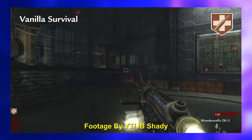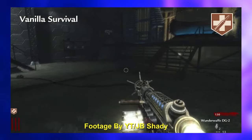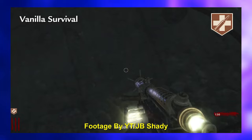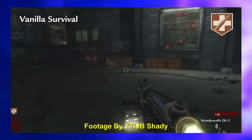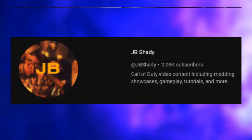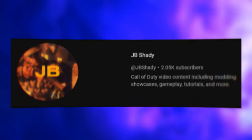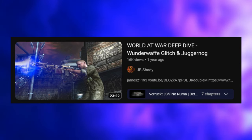Juggernog Wunderwaffe Glitch — one of the most infamous glitches in Call of Duty history is the World at War zombies Juggernog/Wunderwaffe glitch. If a player buys Juggernog on Der Riese and then accidentally zaps themselves with the Wunderwaffe wonder weapon, it's game over — even though the Jug icon is still displayed on the player's screen, the perk no longer works correctly. YouTuber JB Shady goes into further detail on this glitch in their video titled 'World at War Deep Dive: Wunderwaffe Glitch and Juggernog,' which I highly recommend.